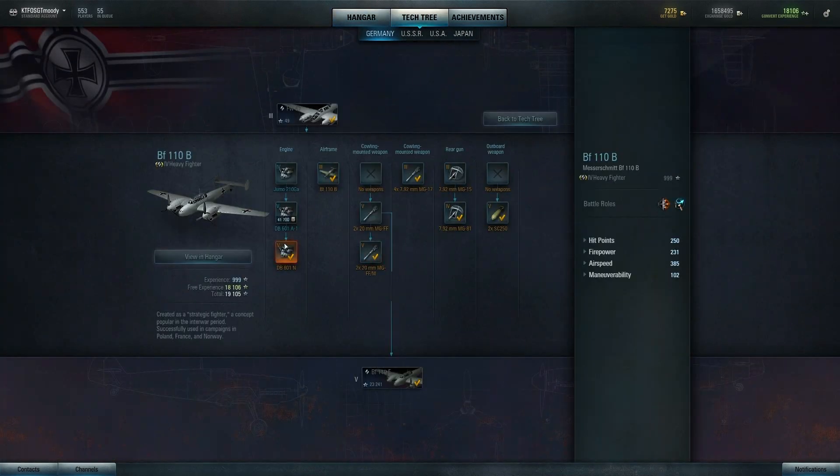In this one we have unlocked all the top modules — the 220mm guns, best engine. I really have no idea whether having an upgraded rear gunner actually does anything, because they don't seem to do anything at all. And then the two bombs.